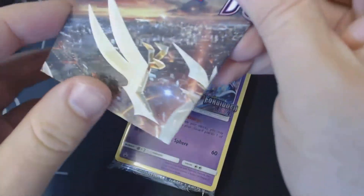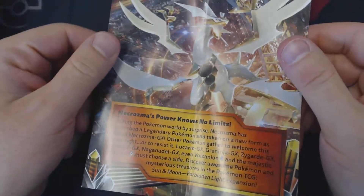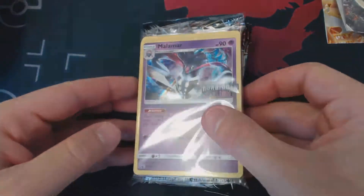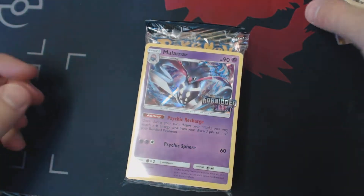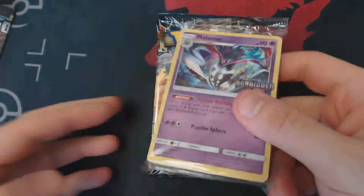So the first thing we see is a little mini poster outlining the set, and on the back there's some deck-building tips on how to build your deck. At a pre-release, you need to build a 40-card deck, including the energies, and you'll play with four prize cards. I am happy with this — this is what I've been looking for. Malamar promo card.